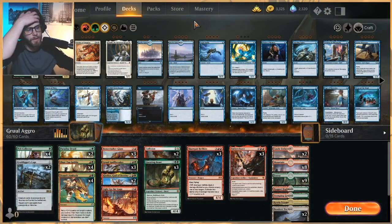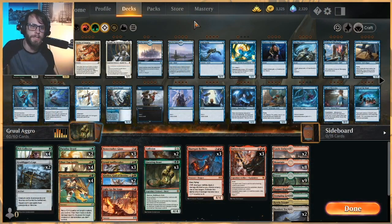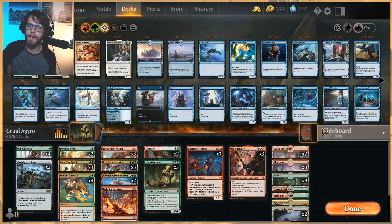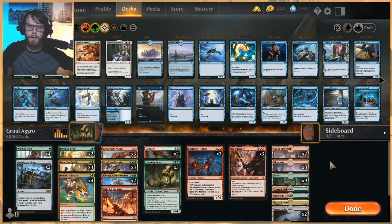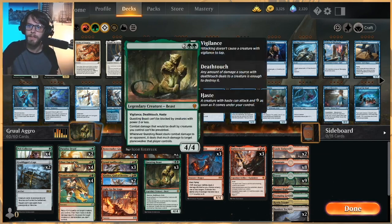What's going on guys? Welcome to another gameplay video. Today we are going to be testing out a Gruul Aggro list. This one is directly imported from AetherHub and so it has a few interesting tech pieces which I think are actually pretty good. Some of which I'm not fully on board with, but we're going to try it out as a stock list and see how we do.